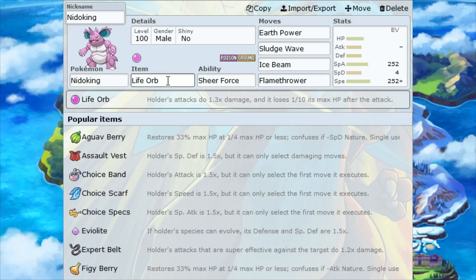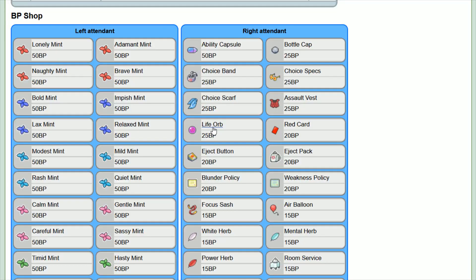The item that we want to have is Life Orb, where the holder's attacks do 1.3x damage, and in return you're going to be losing one-tenth of your max HP after the attack. Life Orb can be picked up over at the BP shop in the Battle Tower for 25 battle points.